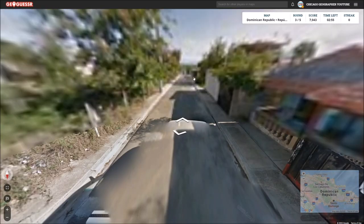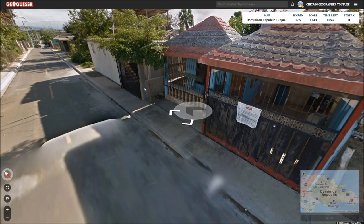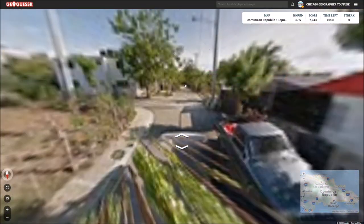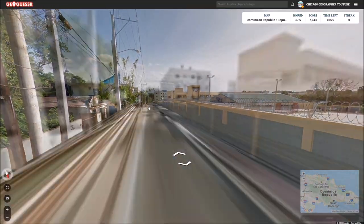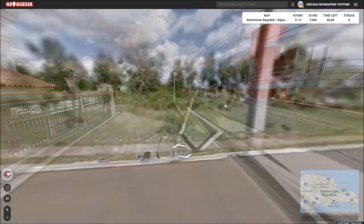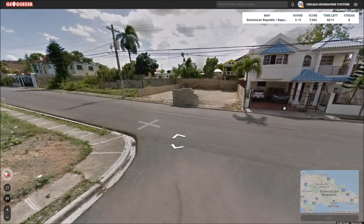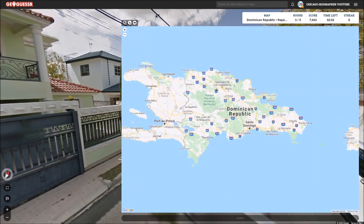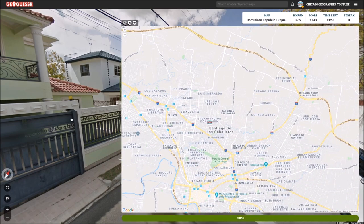Got the beautiful DR flag again, and here we are in another town. Once again it looks like we've got mountains to the south of us, which almost certainly puts us in Santiago de los Caballeros — because to the south of Santo Domingo there's water, not mountains. So that's going to be a pretty good clue. This seems more like we're closer to the actual city here; it seems more built up. I'll just follow this road. It looks like we've got buildings over there — definitely think we're on the northern edge of the city.